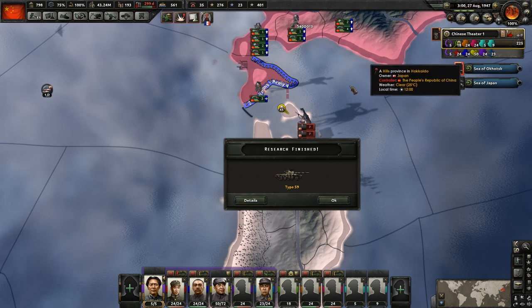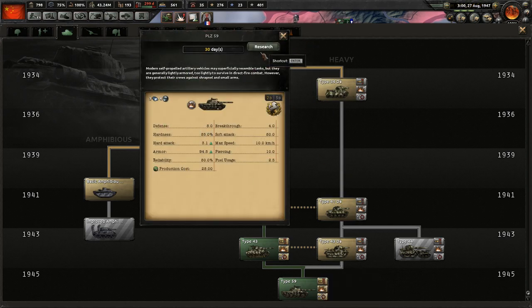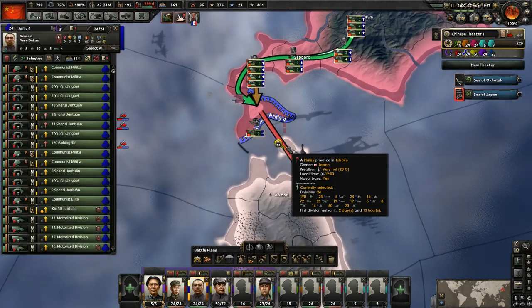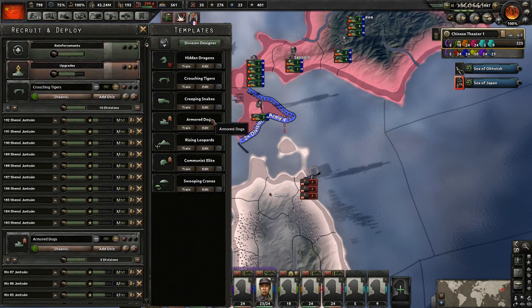This is going to be a little more challenging until we get the rest of our divisions. We're going to go ahead and get the artillery 30 days away — we're going to be using that for our division designs. Speaking of division designs, I did name these based on your guys' suggestions. We went with 'Swooping Cranes' for the paratroopers. And then 'Armored Dogs' — because we went through all the kung fu styles (dragons, tigers, snakes, cranes, and leopard), now we needed another naming scheme. Somebody suggested Chinese zodiac symbols, so dogs for the light tanks — I called them Armored Dogs.